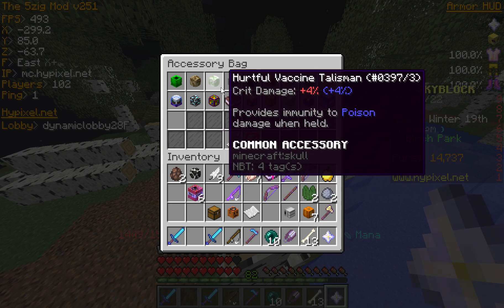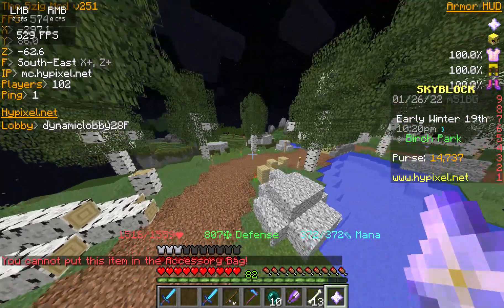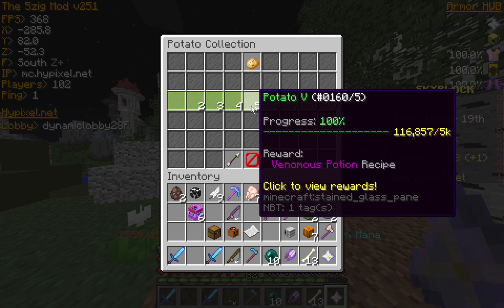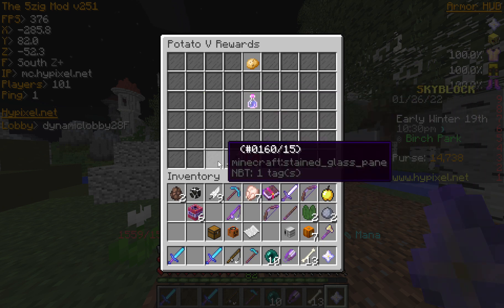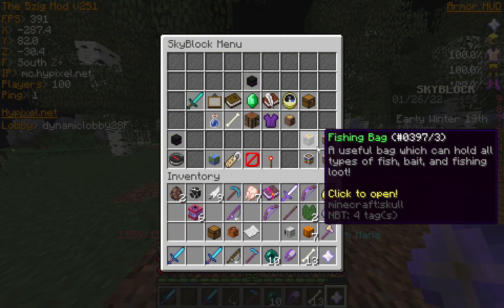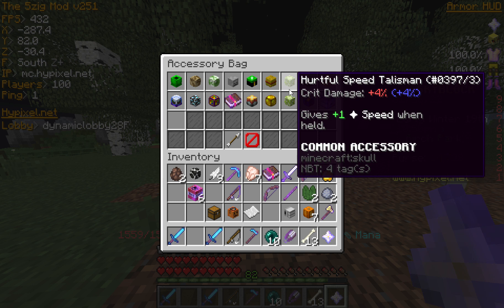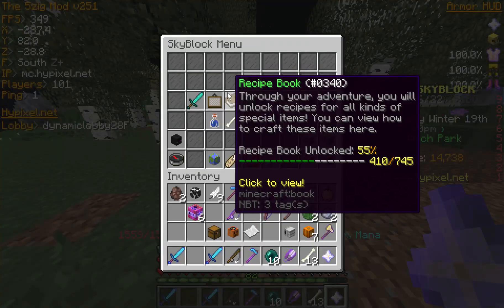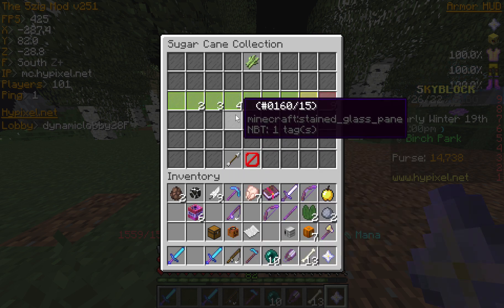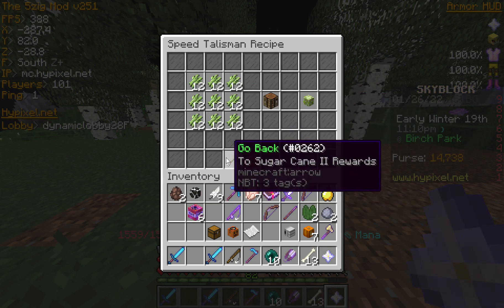Another one is the Vaccine Talisman — you just craft it with all nine slots filled with potatoes. That's in the Farming collection. And another one is the Sweet Talisman. You might already know it because speed mostly comes from sugar cane. It's under a secondary collection and it's pretty easy to craft.